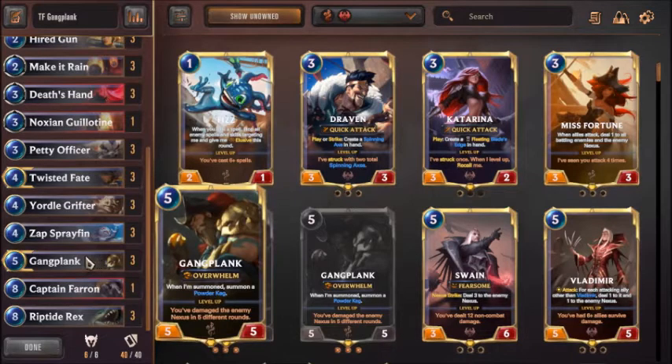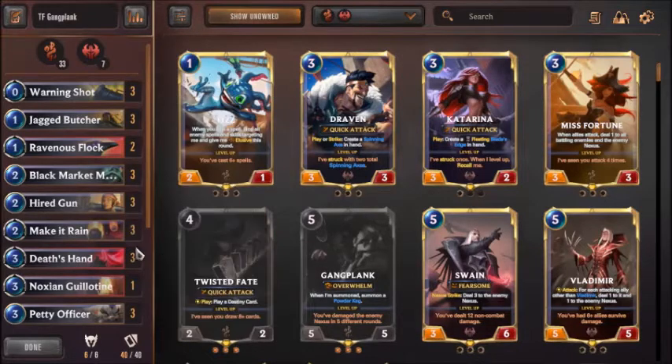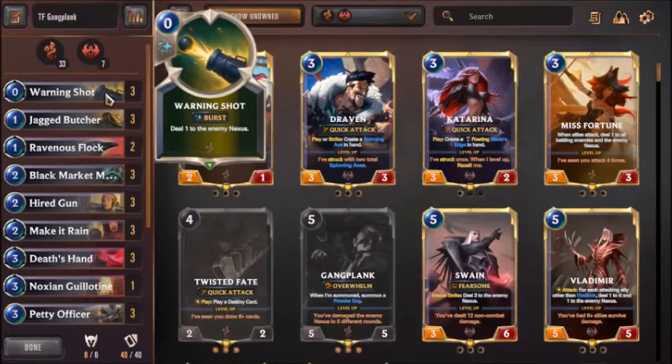Gangplank is something you more want to work towards. You have a lot of ways to deal damage to the Nexus: Warning Shot, Make it Rain, Dead Sand, and all the other aggressive stuff, including Warning Shot from the Yordle Grifter, as well as end-game cards like Captain Farron and Riptide Rex. There are times you want to play Warning Shots on their attacking turns when defending. Even if you don't have a Plunder trigger, you still probably want to go for Warning Shot if you have or plan on getting a Gangplank soon.